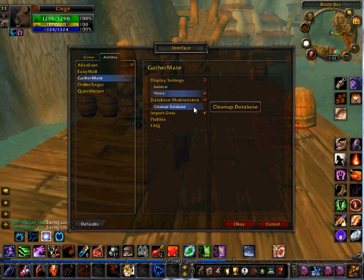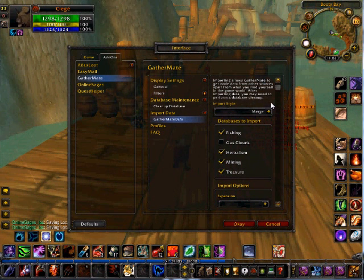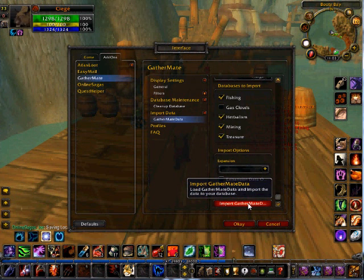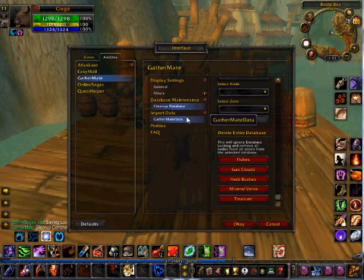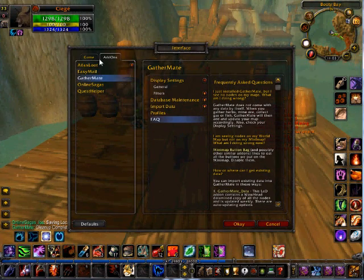Here's an important one: database maintenance — actually, import data first. You go to GatherMate data, because you've installed that add-on, and you use Merge. You don't want to use Overwrite, because you want it to mesh yours — whatever you found — with whatever's on the system. Import everything, especially. If you don't have engineering, don't import gas clouds, but if you do, import them. Just do that, then click Import GatherMate Data. Then come up to Cleanup and click Cleanup. It'll cause it to hang a little bit, because it's going to delete all the extras in your database so it doesn't have too much information at once. Profiles — you can make profiles for your different characters, different classes, whatever. That's GatherMate.